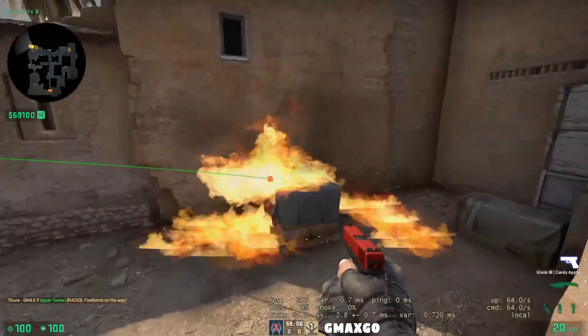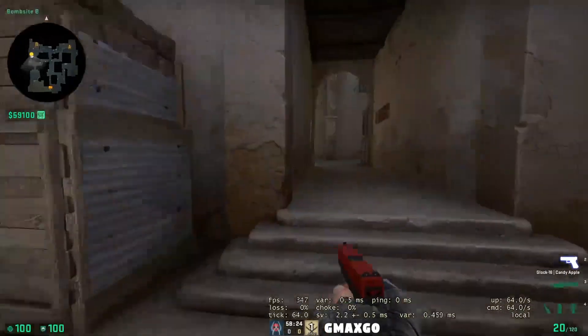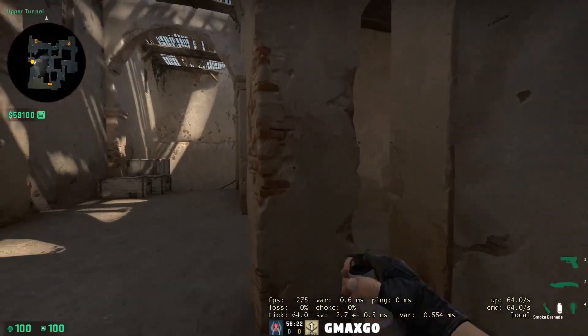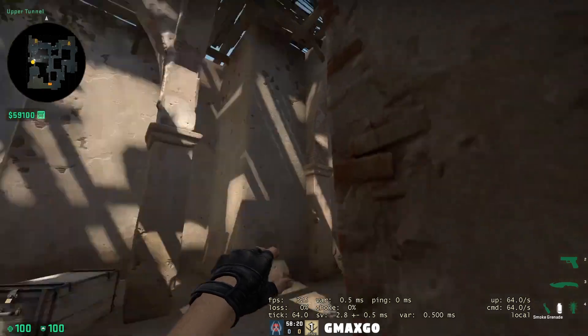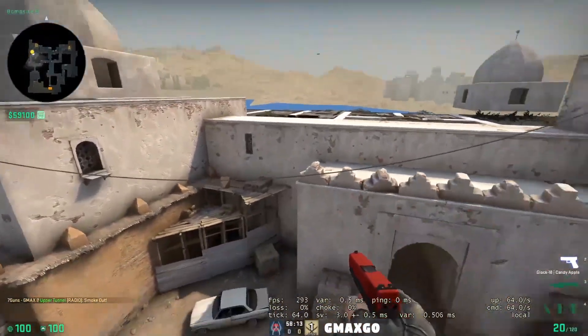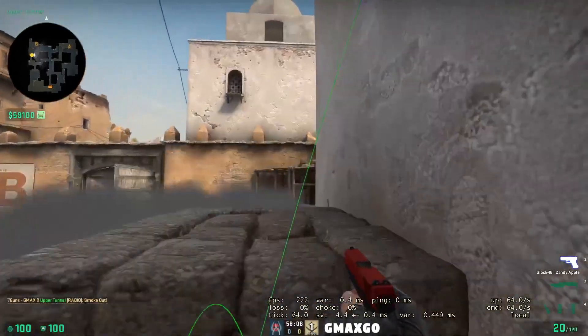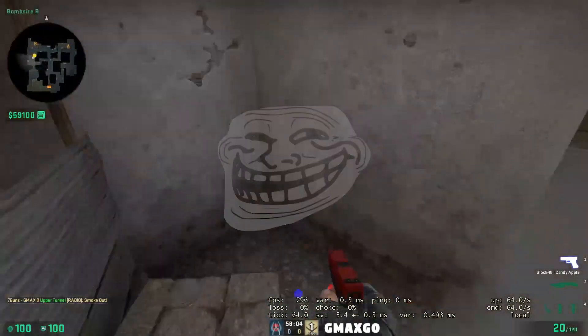Next is the car smoke. Align yourself to this pillar, aim a little below this edge, and normal throw. The smoke flies high and will block that P90 or shotgun killer angle. Now it's your turn to kill them.